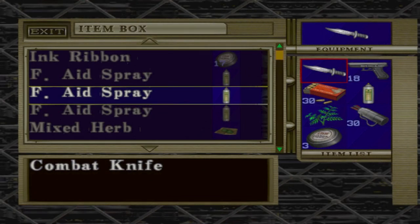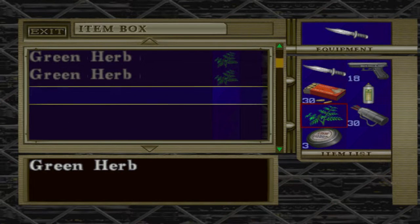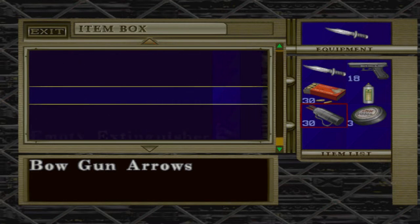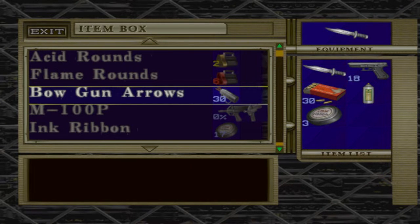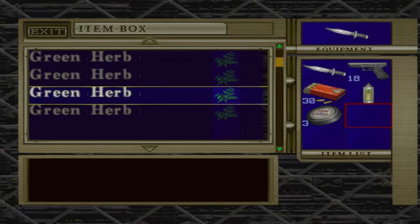Why did she leave us here? So full of stuff. That's so lame — I'm not gonna have anything. I do have a grenade launcher though. Pretty sure I'm not gonna find another bowgun, so let's save it.